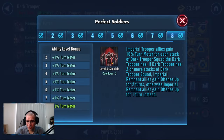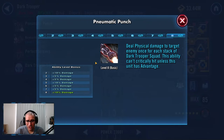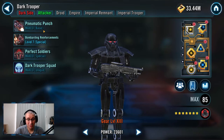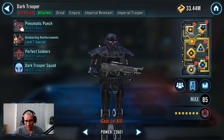If you notice that you need a lot of turn meter, you can use Perfect Soldiers — Imperial Trooper allies gain 10% turn meter for each stack of Dark Trooper's squad, and if Dark Trooper has two or more stacks, Imperial Remnant allies gain offense up for two turns; otherwise they gain offense up for one turn. You can use this to push turn meter throughout the team. Usually I just go for the pneumatic punch, but if you're locked behind a tank, Perfect Soldiers is a good option.